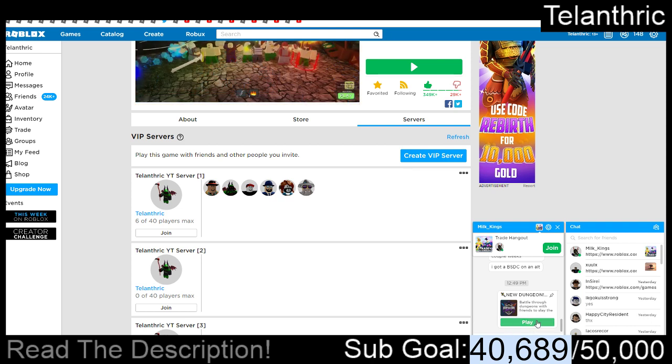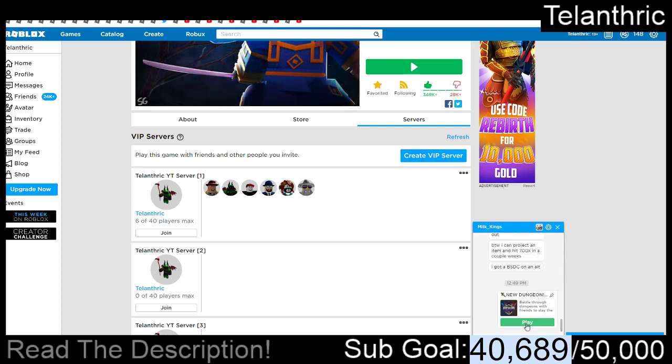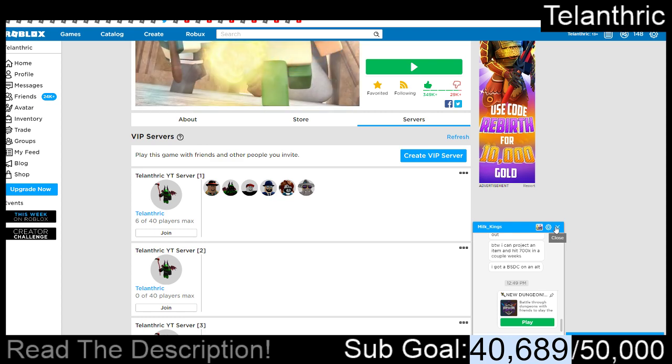It doesn't matter if it says content moderator or not, because you're not able to send VIP server links to someone with an under-13 account. But no matter what, just send it to a friend, click Play, and then you can join the VIP server. Hopefully Roblox fixes VIP server links soon, but right now that's the only way.